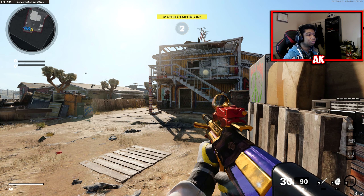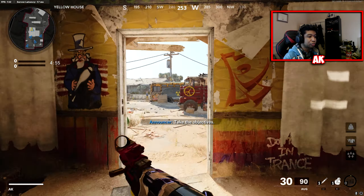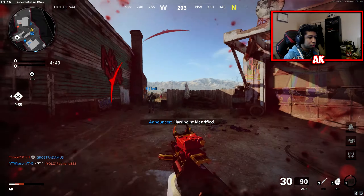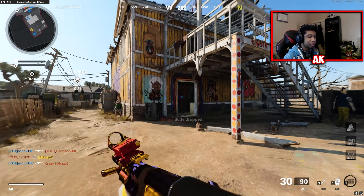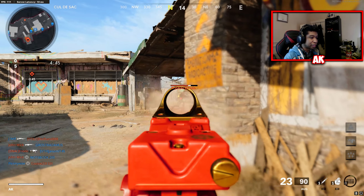Alright ladies and gentlemen, we're now here in a pub match with the brand new AUG. I left the class set up as is — I didn't change anything on it except for the camo. I did put dark matter on it just to kind of see how it looks. Now, this ADS speed is actually very slow on this one. So right off the bat, first thing I recommend is changing the ADS speed, because this thing is pretty dang slow.